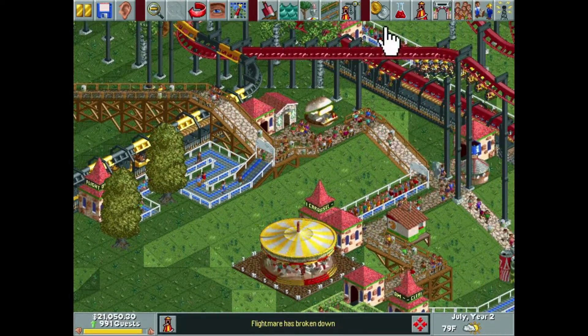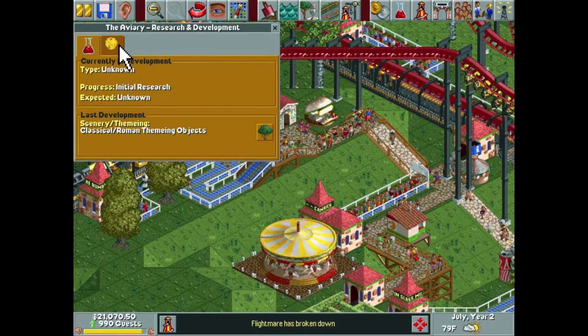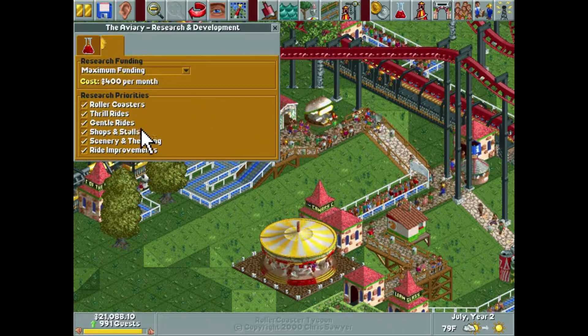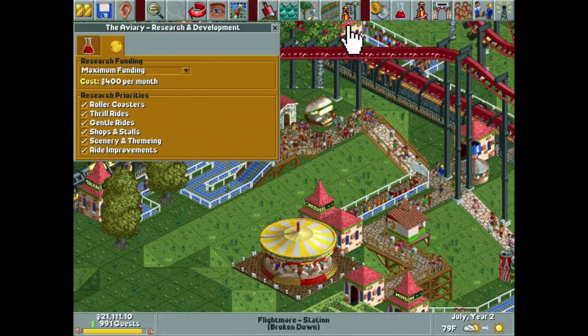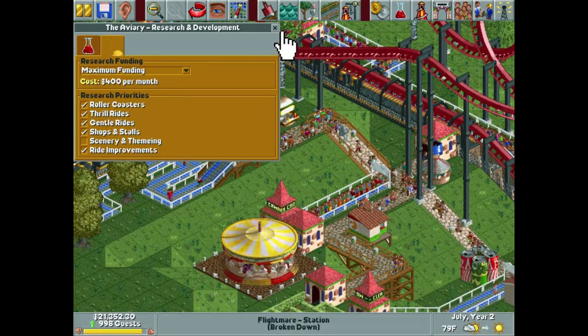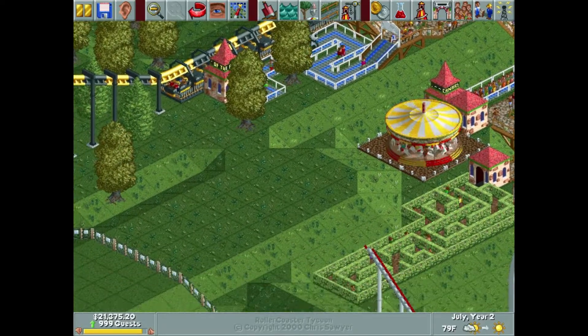That takes care of most of the housekeeping. We did just unlock scenery and theming, but I don't think there's any theming or scenery packs I want to unlock for this park, so I'm going to go ahead and uncheck that just to improve our chances of getting more of the other, better, cooler stuff.